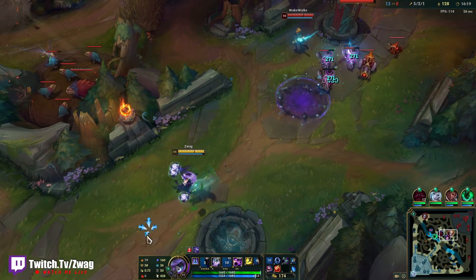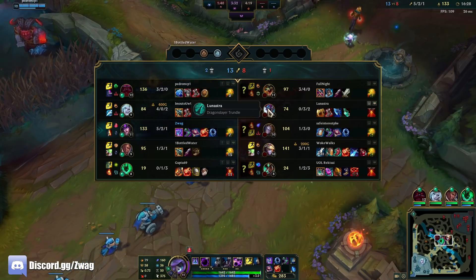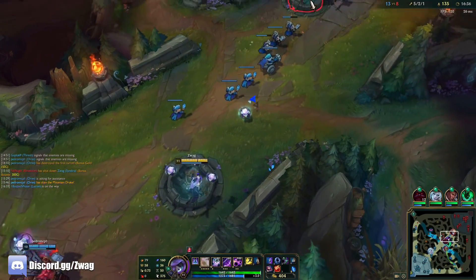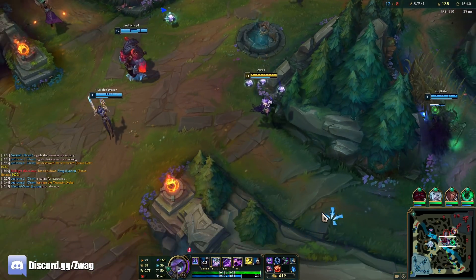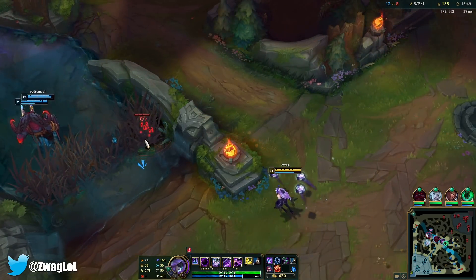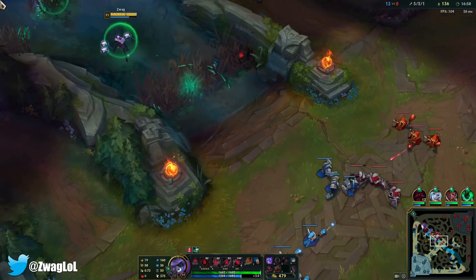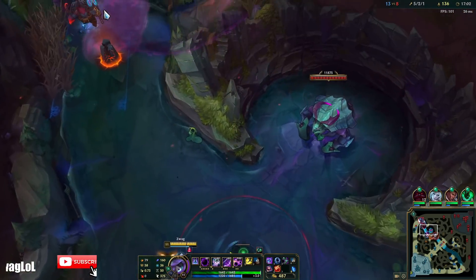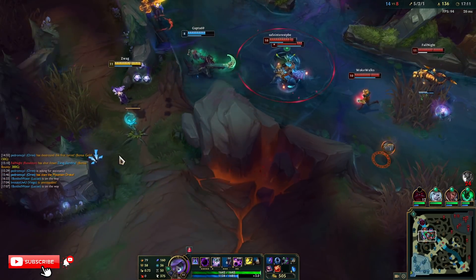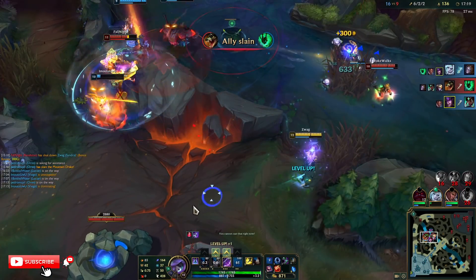I can maybe get Ezreal. Looks like Elder Dragon Trundle. I got pulled into the middle of an enemy team sandwich. I want to get their backline - like Karma. There we go. Our ult actually did something.